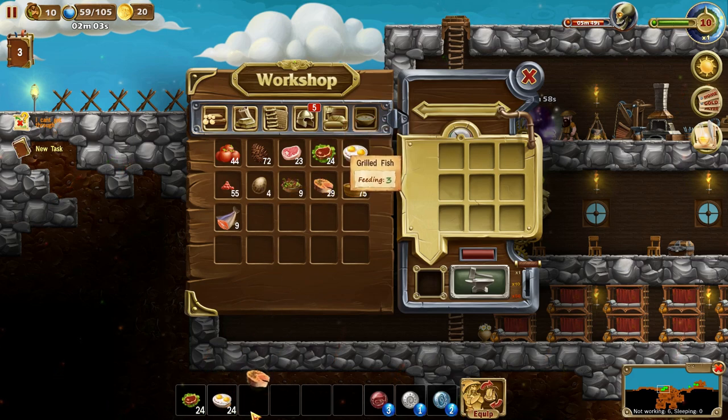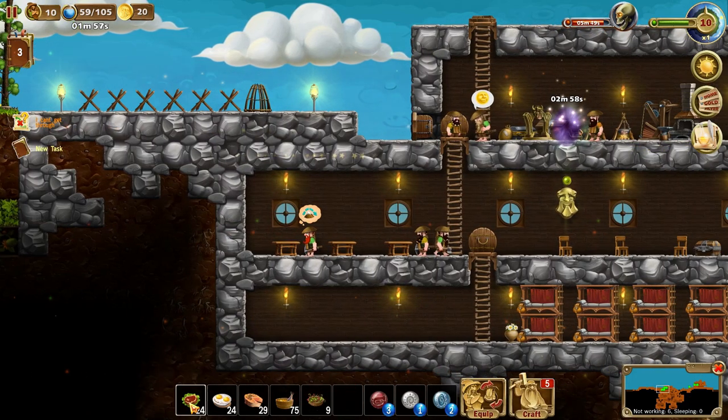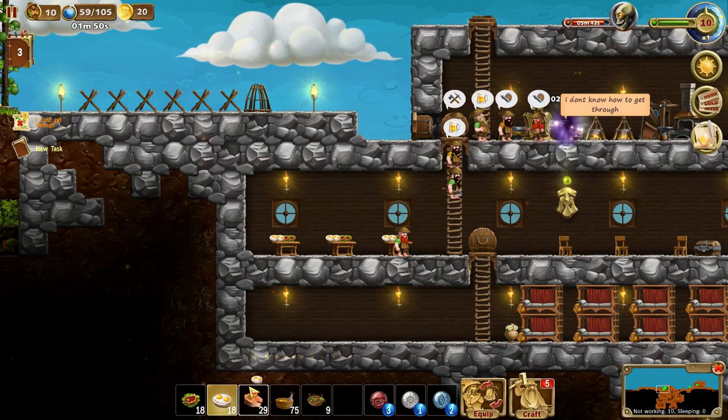Let's get some food on the tables — fried eggs, root meat, grilled fish, fish stew, and also some mixed green salad. Let's put at least two of everything on.